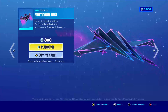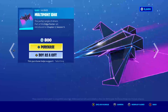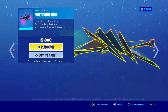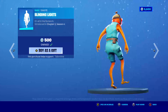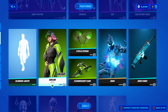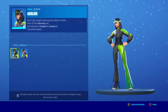This glider kind of looks like a Star Wars ship — I kind of like it. Then we have Blinding Lights and it's really cool. Then we have Aid Line and she has two styles — here's the first.